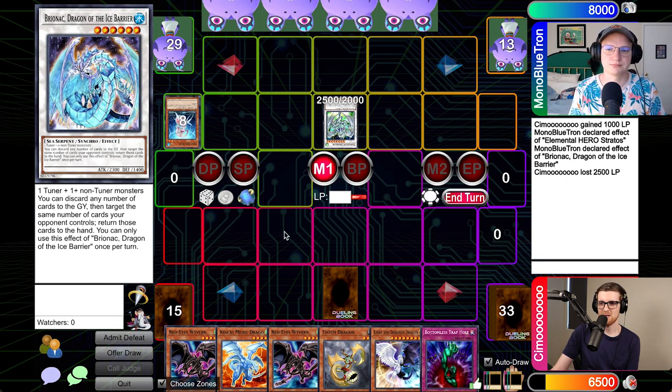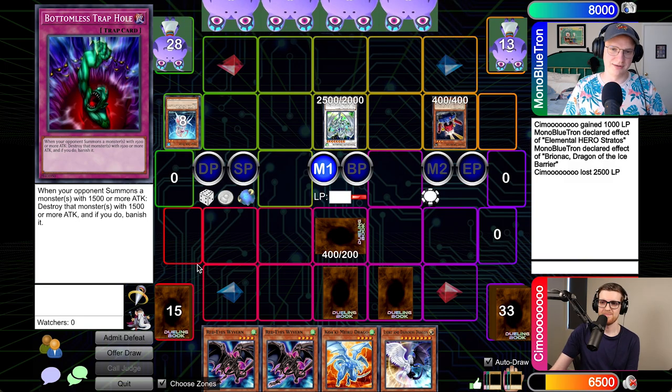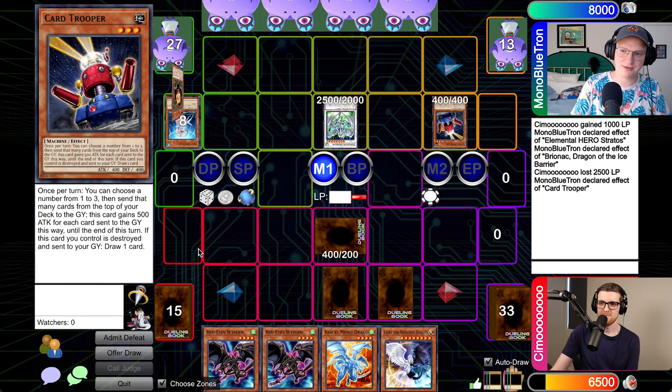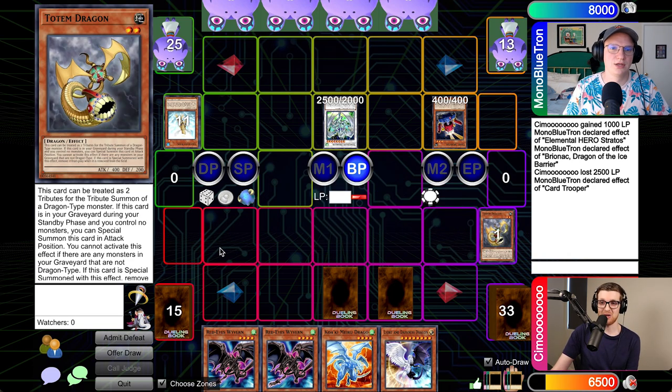We'll draw. I think I will go ahead and set a card and set another card and throw it over to you. Standby, main. It's an interesting one. Let's go for Card Trooper here. Go ahead and mill the three. Let's see a Malicious please. Treeborn's pretty good — that's a pretty good one actually. Card Trooper into the set card — it is a Totem Dragon. Just like Treeborn Frog, if this is in the graveyard during standby, you can special it back in attack position, but only if your entire graveyard is dragons and you can only do it once. And if it's Special Summoned with this effect, you banish it afterwards. I will take the 2500. Back to you, buddy.